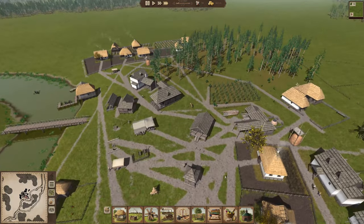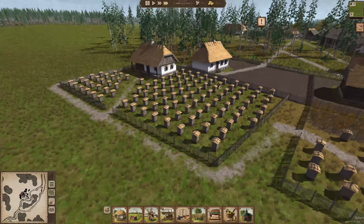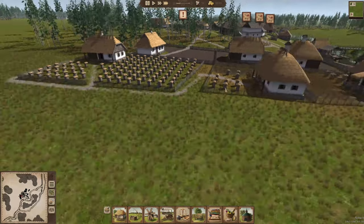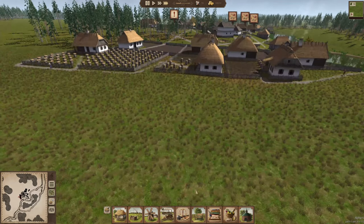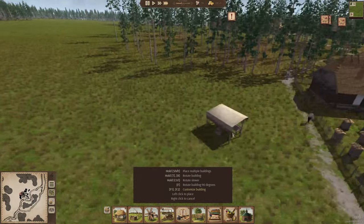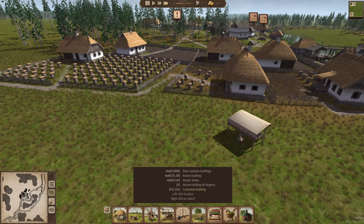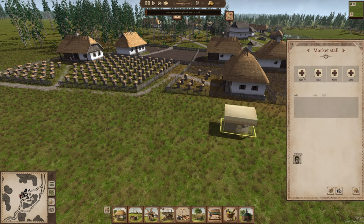Talk about beehives — there we go. I don't know if we really need that many beehives or not. Let's set up a market stall over here, because we're going to have plenty of honey. Let's see where we want to put it. Let's give it to where we can kind of supply all these houses over here. We'll put it right there, get somebody in here, and we're definitely going to start selling some honey out of there.